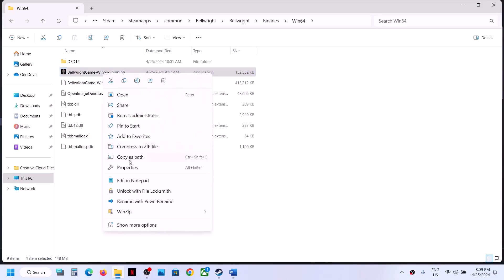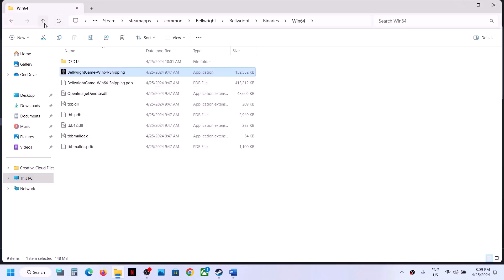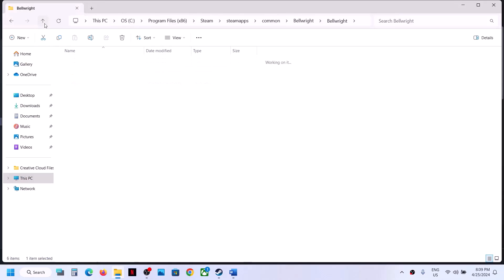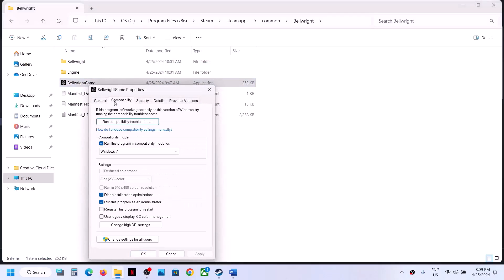If still not working, right-click, go to Properties, and this time uncheck all the boxes. If you had put a check and it is not working, uncheck it. Then go back and do the same thing with the first EXE file — right-click, select Properties, and uncheck all those boxes. Now follow the next step.